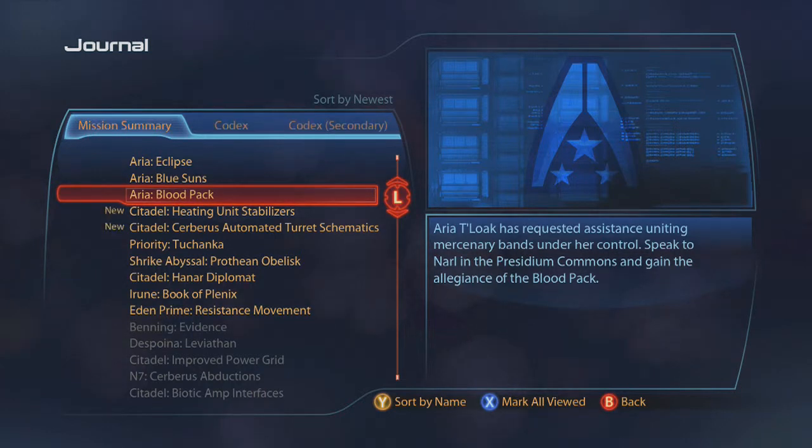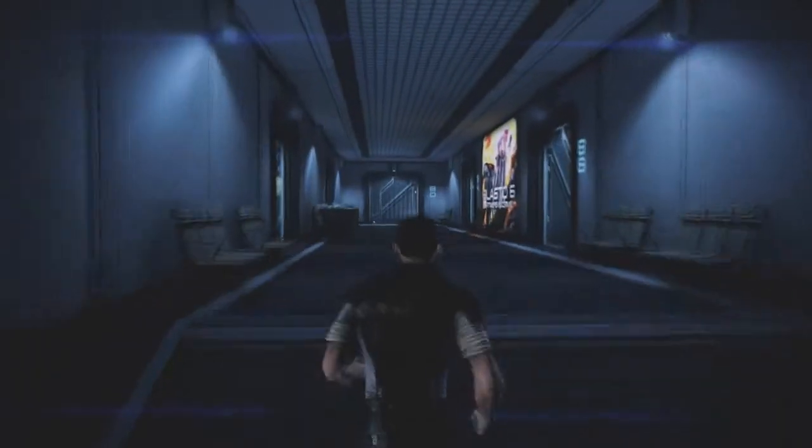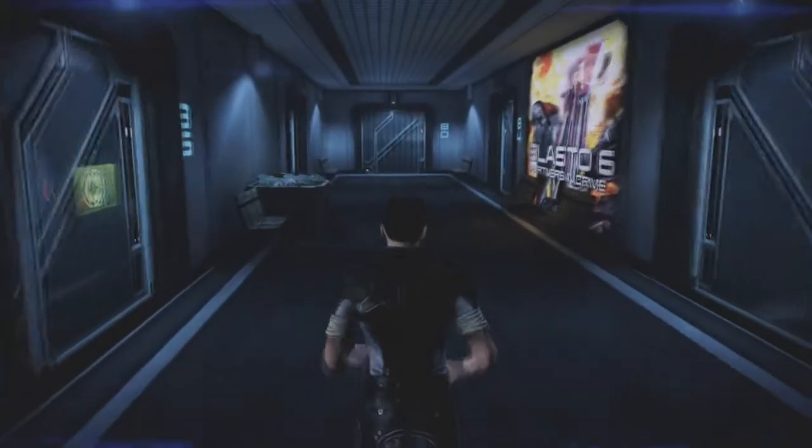First up is the Blood Pack. You need to meet Narl in the apartment building in the Presidium Columns. Let's head up the stairs here. I'm skipping through the cutscenes — I don't want to ruin too much for you guys.